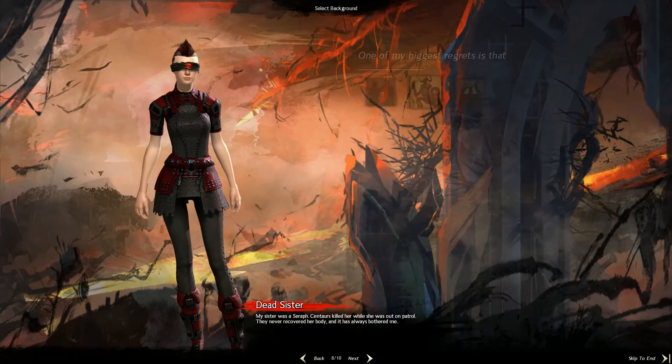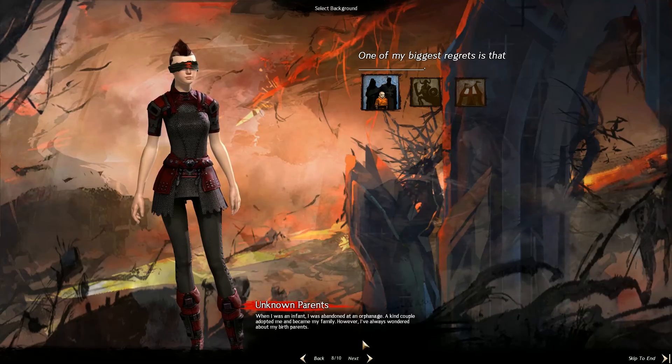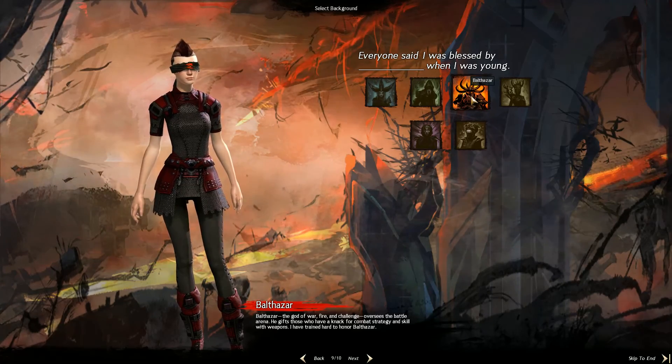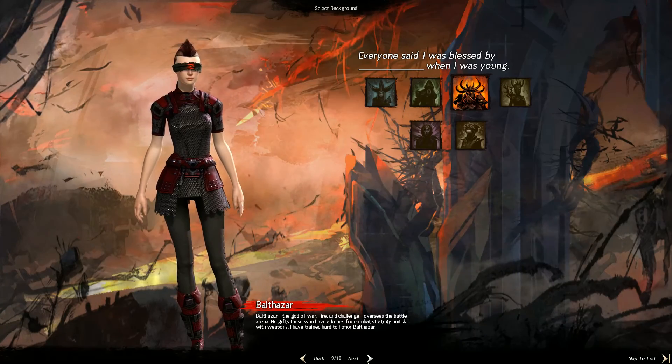In the streets. Nobility - don't be silly. I've never searched for my true parents, but that means she wouldn't really be nobility, would she? Balthazar is the god of war, fire and challenge. We're also kind of in tune with the gods as well, I guess.